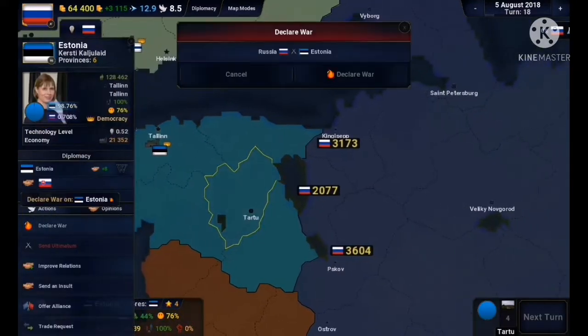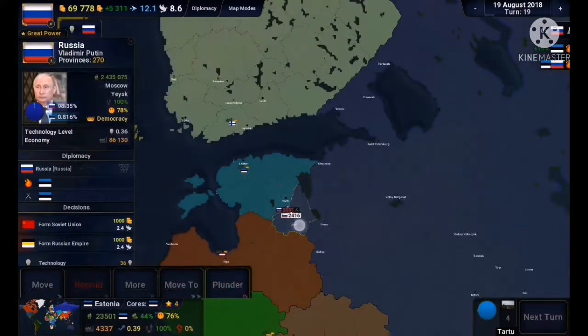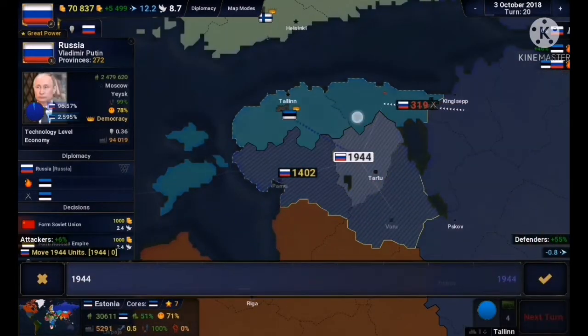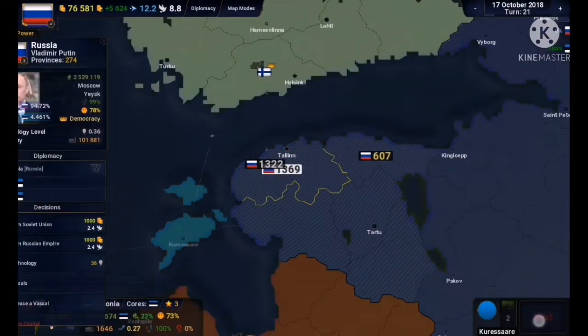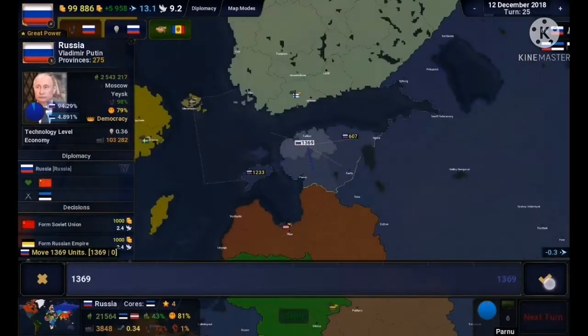First, we attack Estonia. The Baltic states are the obvious first choice. They do stop my northern advance, but I'm able to recruit troops since I played pretty conservatively and got all the money I needed. So that was a relatively quick conquest.